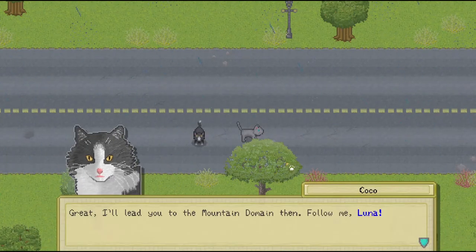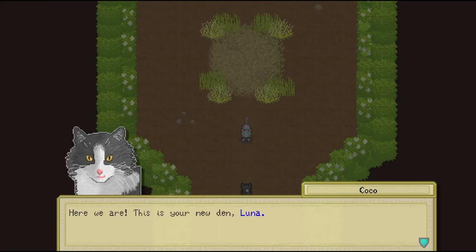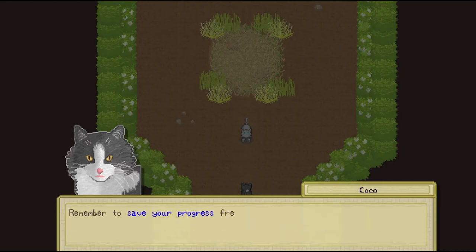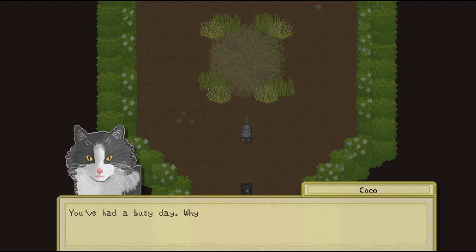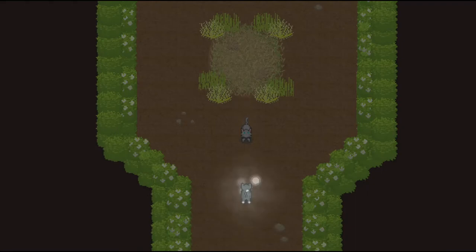Here we are. This is your new den, Luna. You want to visit your den often — here you can sleep and save your progress. You can also use this space to store your items. Remember to save your progress frequently by using your bed. It's a good idea to save before you sleep each night. This is where we'll have to part ways, Luna. I hope you remember your training well. It was good to meet you. You've had a busy day — why don't you get some sleep? I'll return to check up on you soon.